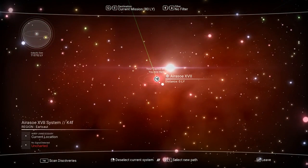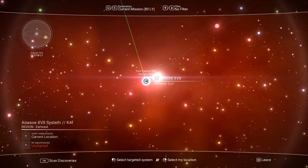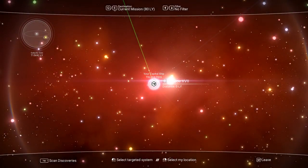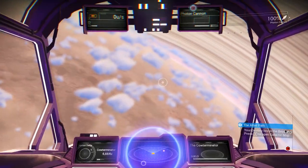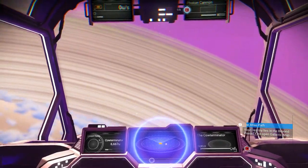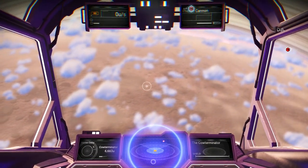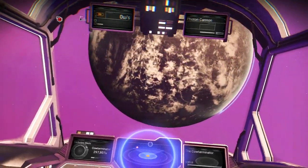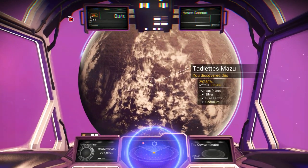Get out of these regular yellow systems. We're looking for cadmium — cadmium is red — so we're going to go to the red system. I spent so many hours trying to find cadmium on the wrong planets or the wrong types of systems. But you can see that when you scan these planets in the red systems, it's pretty common that they have cadmium in them already.